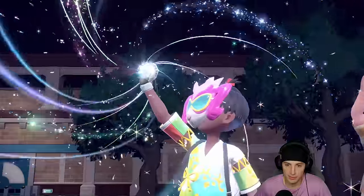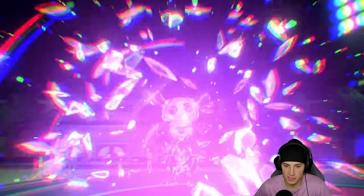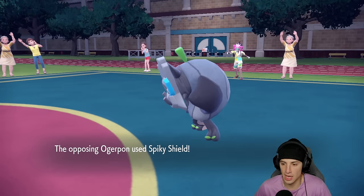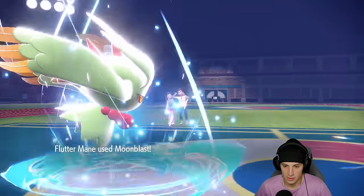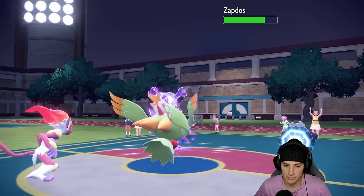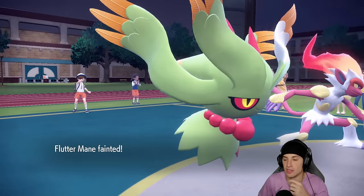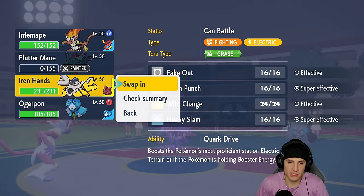It seems simple to read the Spiky Shield knowing we have first-turn priority and outspeed. Zapdos ends up Terastalizing into Poison type — solid type. It's gotta be Spiky Shield, right? I don't want to lose our Focus Sash, and stopping a Moonblast and Raging Fury is pretty solid. But Raging Fury goes into the wrong slot diagonally — we didn't get any value from that read. That's so stupid.